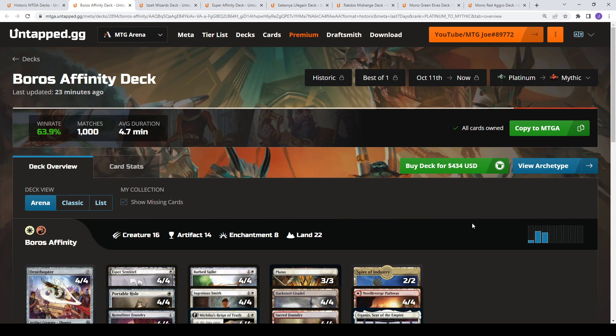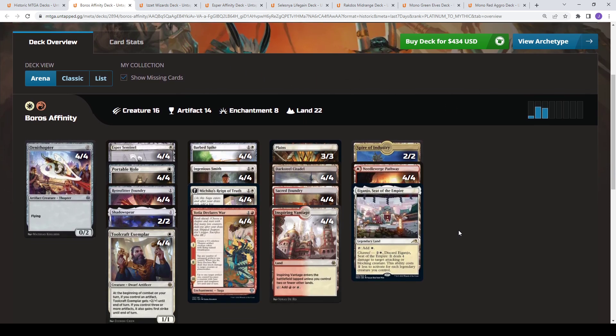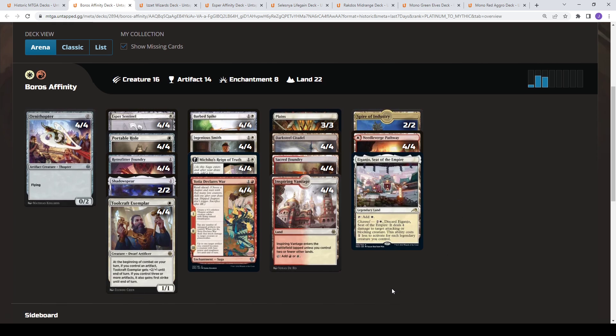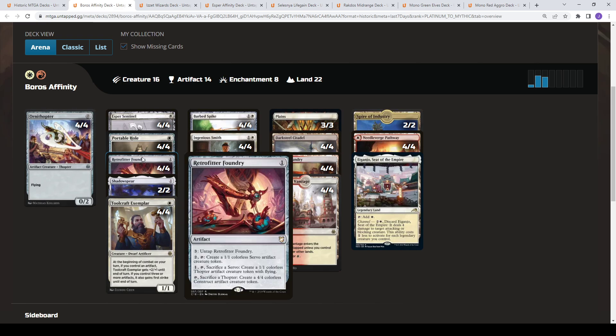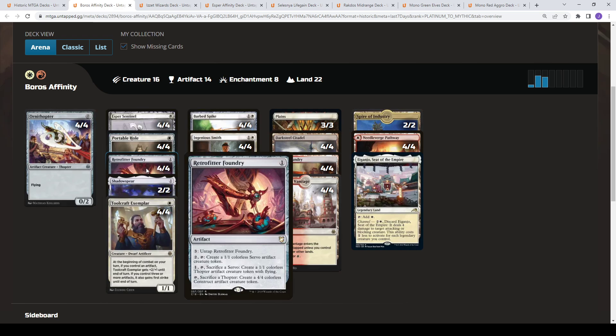The top performing deck of the week is Boros Affinity — a thousand games played, 64% win rate. Another content creator, Ulf, got to number one mythic in best of three with it. There are quite a few decks playing Retrofitter Foundry as a combo piece. It seems like a slow commander card, but if you play it on turn one with Ornithopter — which has the subtype Thopter — you can tap and sac to get a turn one 4/4 at instant speed colorless construct, which is pretty sweet.